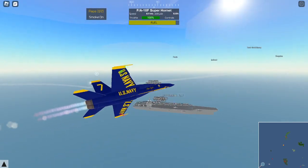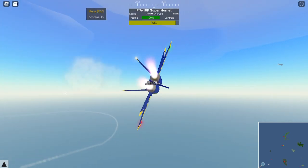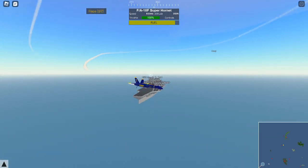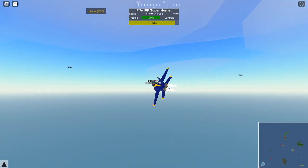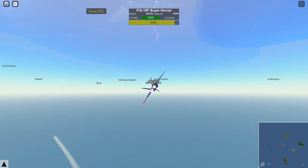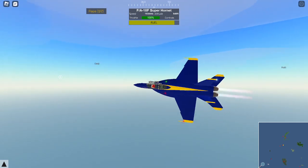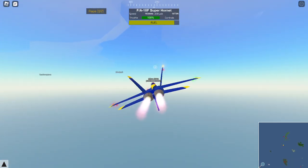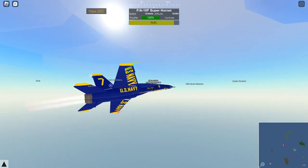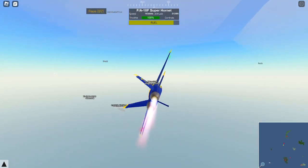Overall I like how you can change the tail numbers. The paint job is sick and the remodel is pretty sick. Jet looks — 8 out of 10. Paint job — 9 out of 10. I like how you can change the numbers. Carrier hook — tad bit glitchy, so I give it a 7.